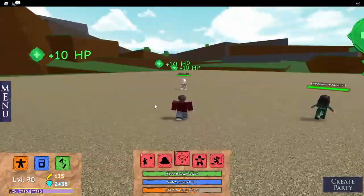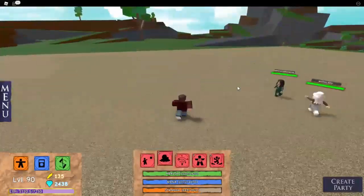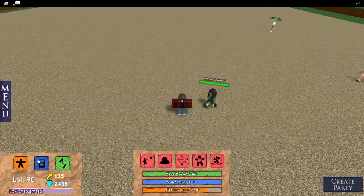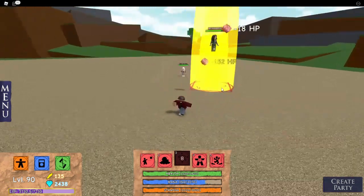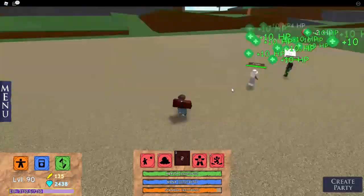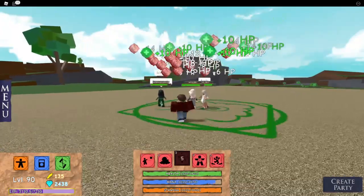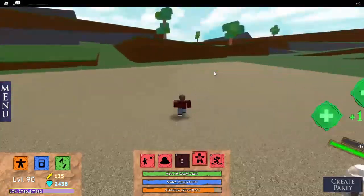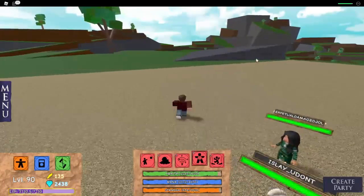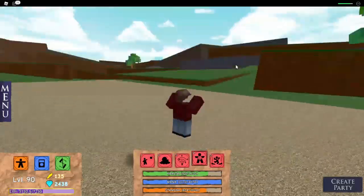You can also get the other starter move powers later on when you get more diamonds and more gems. The next power is called Blaze Column. This basically summons a pillar of fire and it pushes everybody in that area away. As you can see, it just lifts them up and makes them jump, basically. It deals a small amount of damage throughout.